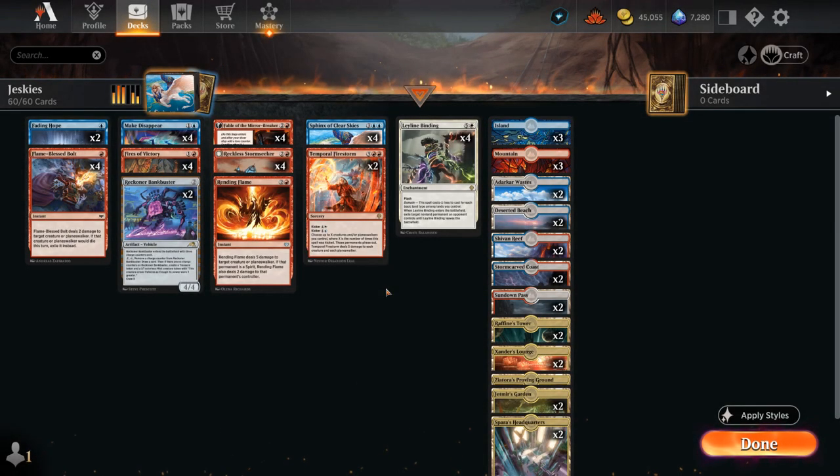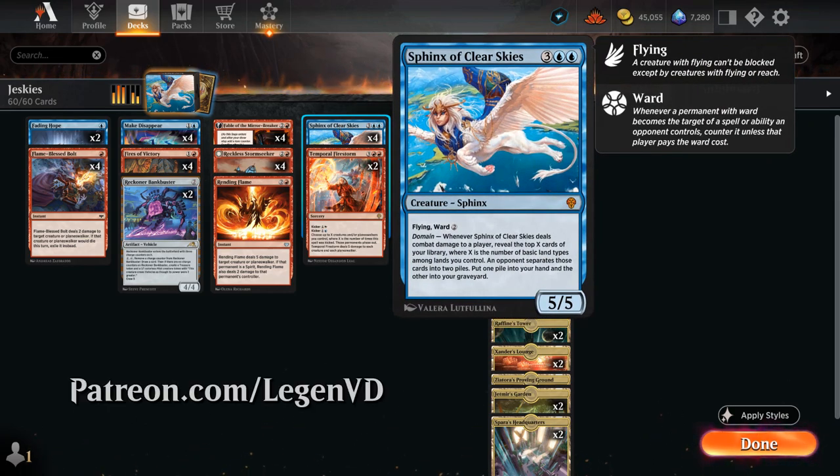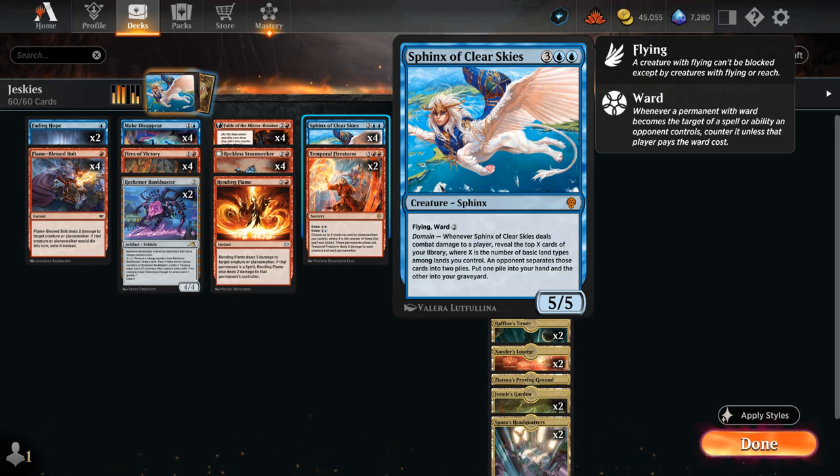Hello and welcome to another Standard Games video. Today we're taking a look at a Jaskai-colored domain deck featuring four copies of Sphinx of Clear Skies, as suggested by my supporters on Patreon. It's a 5-mana 5/5 flyer with ward 2, making it pretty difficult for the opponent to answer favorably once it's in play.